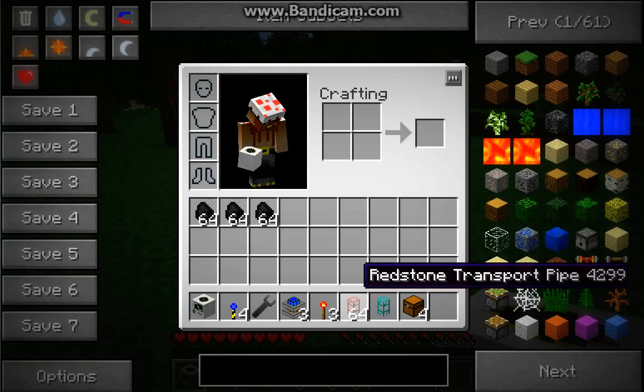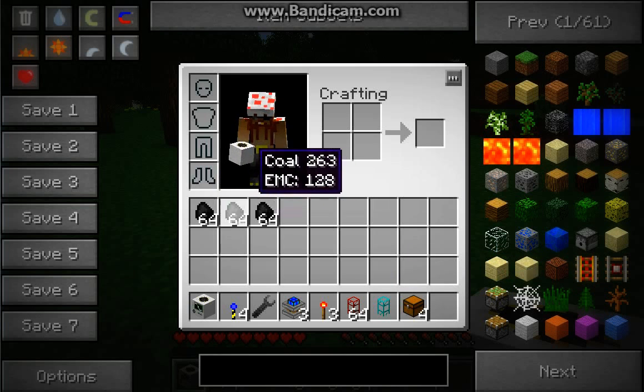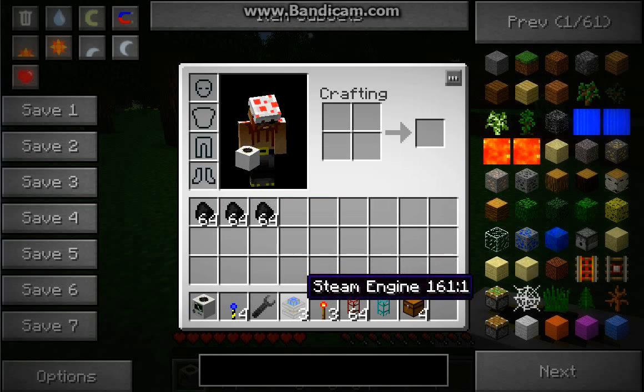Around 32 transport pipes — depends on how far you want it to go. One diamond transport pipe, not needed, but it makes it easier to keep track of where everything goes. Four chests, and a fairly large amount of coal. Now, the reason I like to use steam engines is because it doesn't explode like redstone or the other engine types.